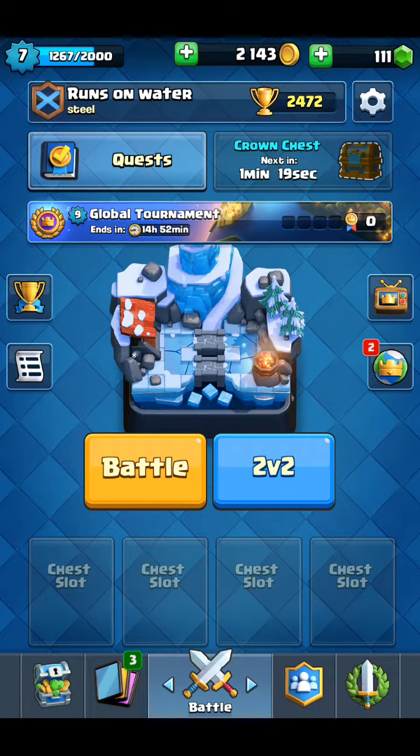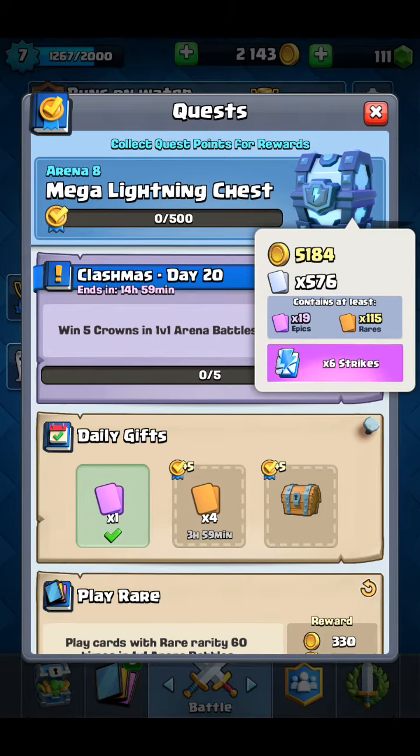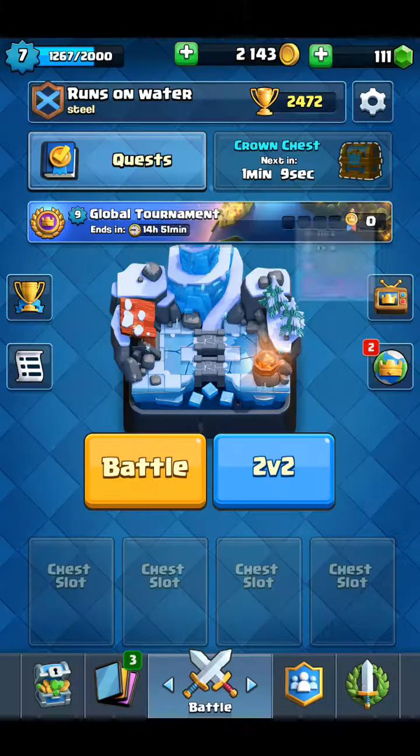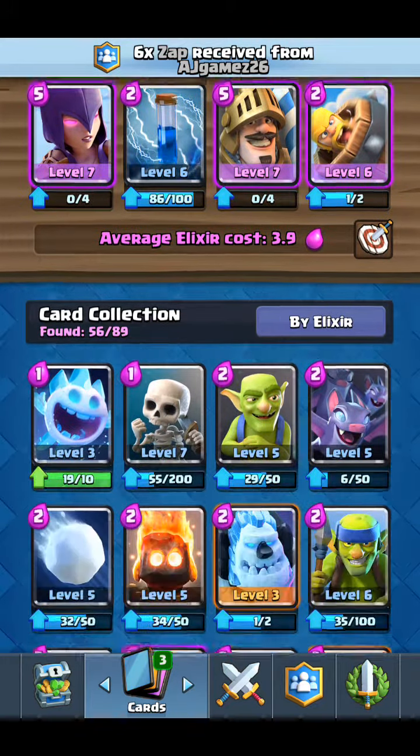So in this video we got legendary chests, because the next one we're gonna get is a mega lightning chest - that was quite cool. As you can see there are 5,000 coins, epics and some rares. We got tornado, lots of zaps - I like zaps a lot - more zaps, just as I requested earlier. I'm trying to get those to level 7 as well, which would be absolutely awesome. So yeah, so far it's not bad - legendary chests and a giant chest.